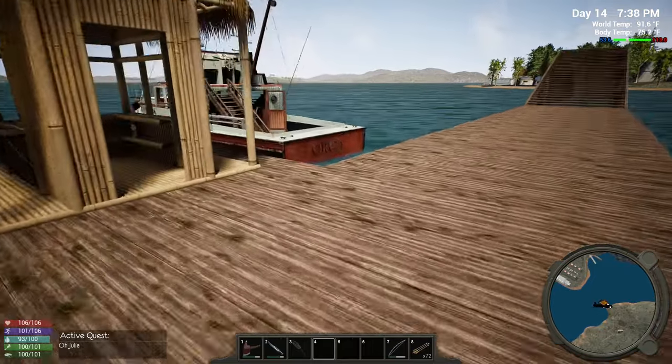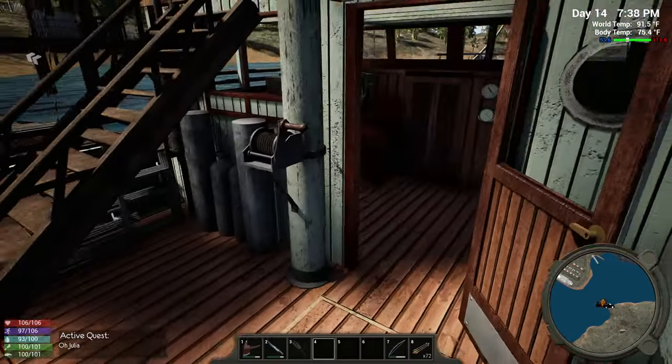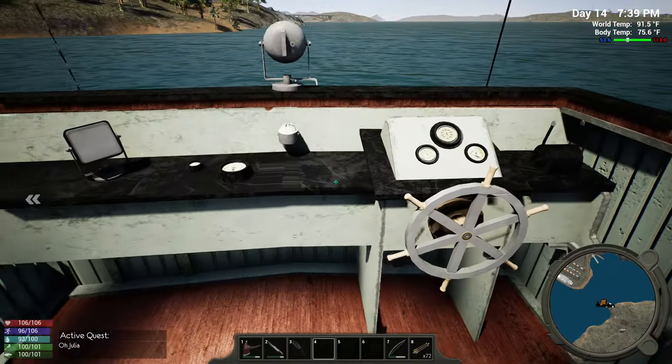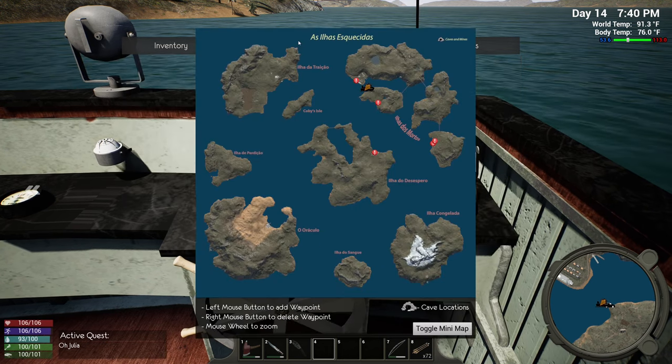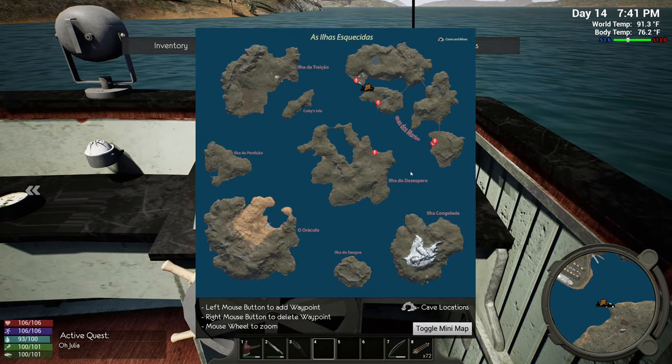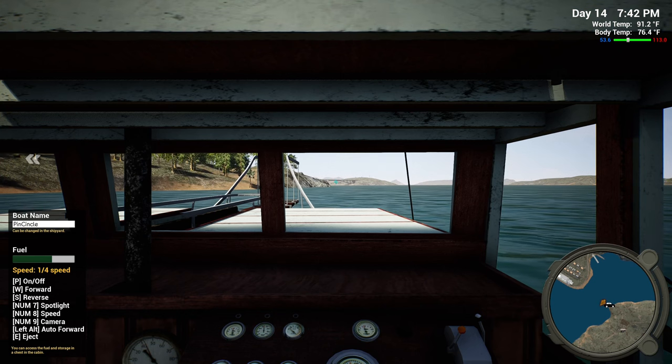You ready to take the boat for a ride? We're going up to the top. Wait, where are we going anyway? We're going to the arms dealer. All right. And P to power on.